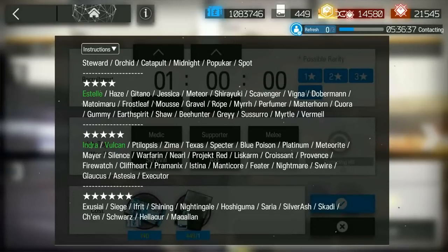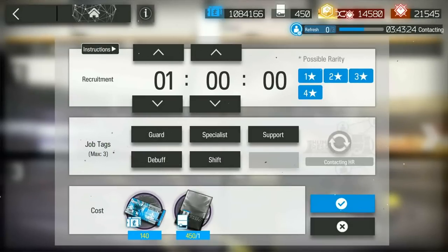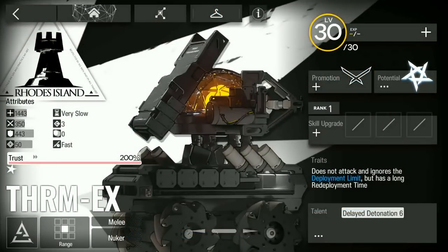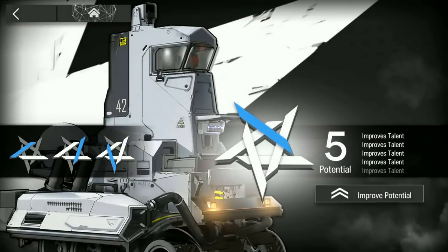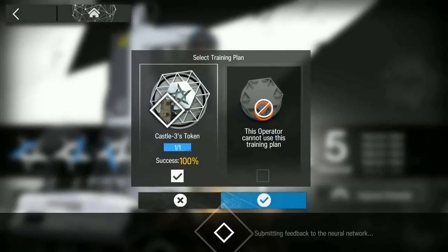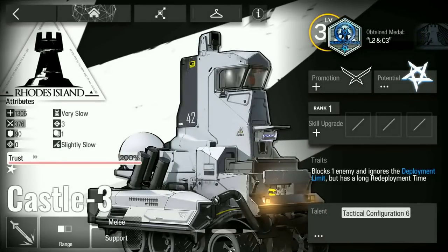Indra and Vulcan, along with 4-star Estelle, are limited to recruitment only. However, it's not exactly essential that you draw them, so it's on your own accord whether you want to try hard for them. I would say it's nice, but just not necessary. The timings that you should recruit your operators are as follows: 1 hour if you have no tags and want a chance for a robot or starter 2-star. 3 hours 50 minutes if you put a tag in hopes for a particular robot — like Specialist for Term-EX, Support for Castle-3, or Robot for one of the 3 robots. Putting other tags like Guard, Medic, Healing to try for robots should only be done at 1 hour.